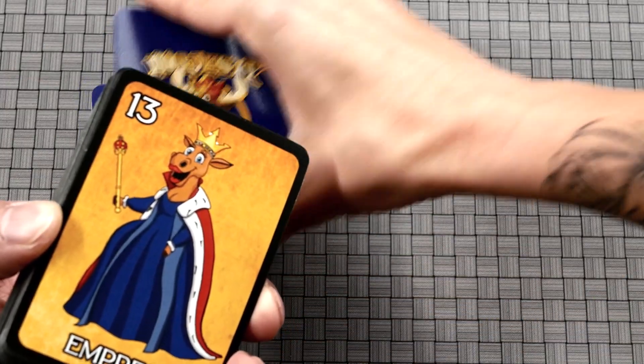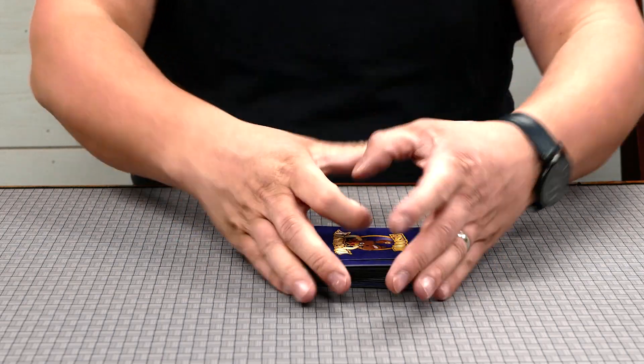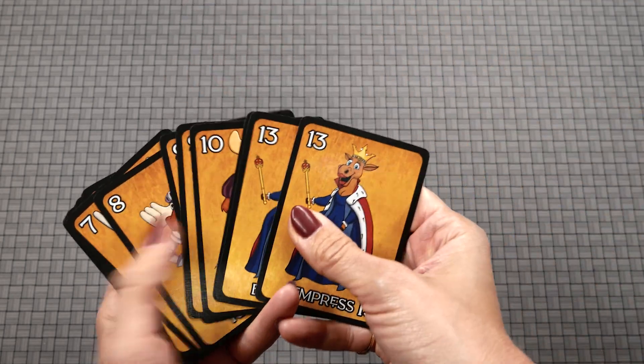Setup for this game is as simple as shuffling the decks and dealing them out. First, determine the first player by each player drawing a random card from the deck — the player with the highest number goes first. In a two-player game, shuffle one deck and deal all cards evenly to both players. In a three-player game, both decks are shuffled together and 20 cards are dealt to each player. In a four-to-six player game, both decks are shuffled together but all cards are dealt evenly to all players. Once dealt, players may find that organizing their cards by numeric value will help during gameplay.